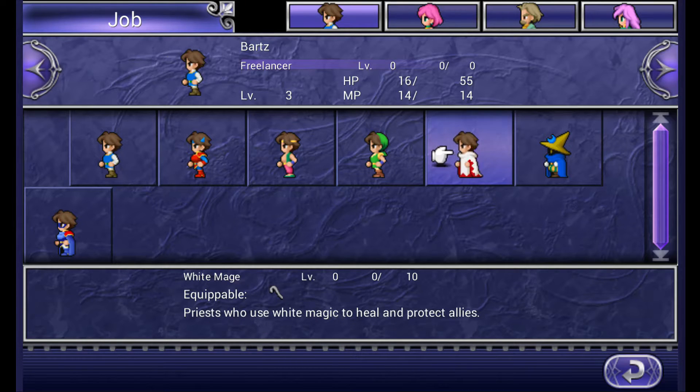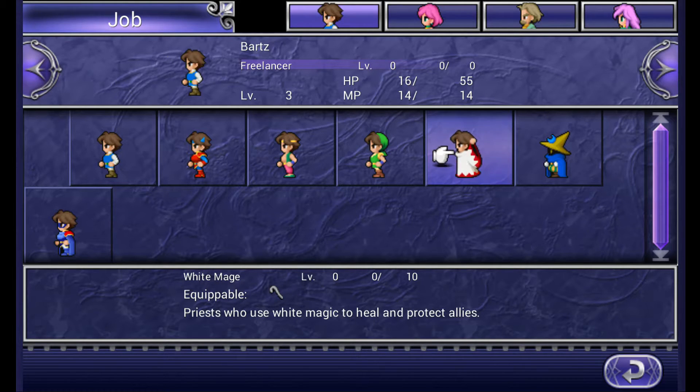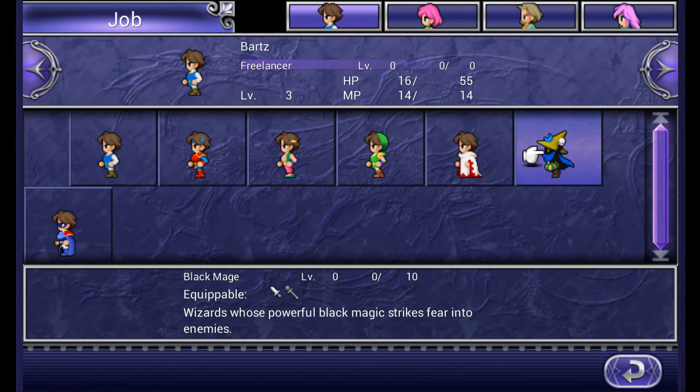Moving on to the white mage and black mage — they're pretty much what you know from past games. White magic and black magic. Black mages have the highest magic stat in the game. White mages heal you. You want one of each in a party pretty much at all times.